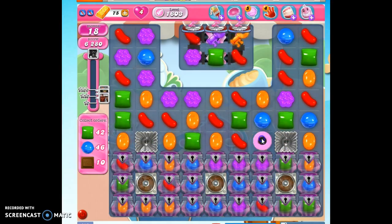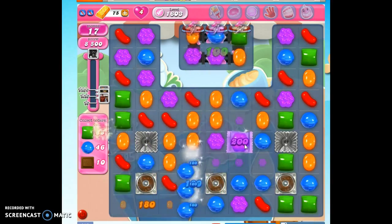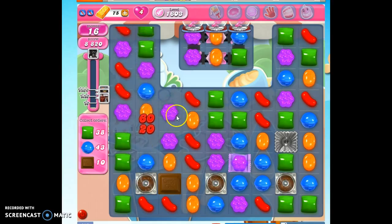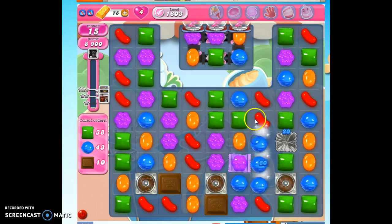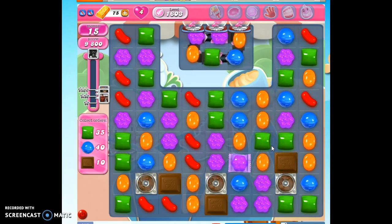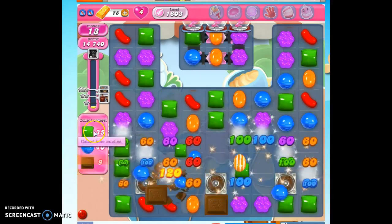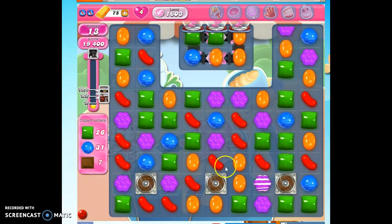Okay, so here we go. This is going to be helpful. Collect a couple more keys. Now the chocolate can start propagating — we have 17 moves to collect 10 chocolate. Every time we collect a chocolate, the next turn a new chocolate can't form. So we really don't want to collect these chocolates; we want them to build up. I collected one, so let's go ahead and bust this all out, try to get these orders, and then we still have time to let the chocolate build back up.